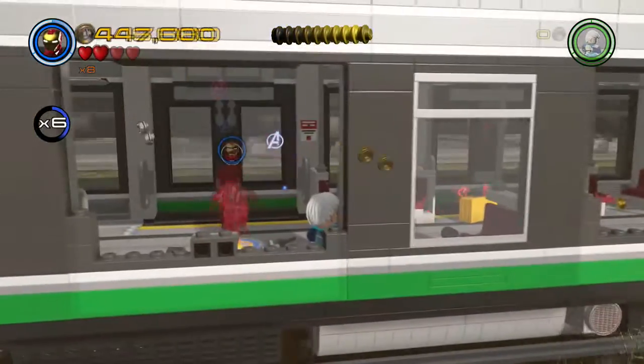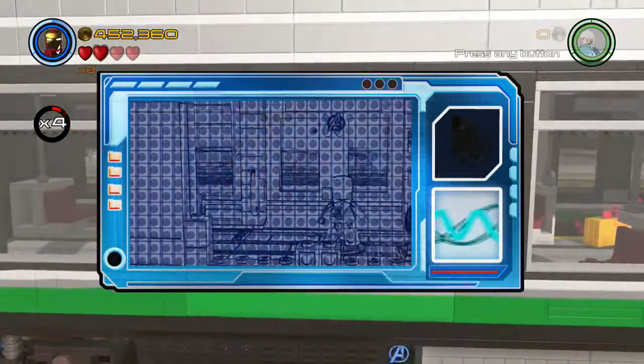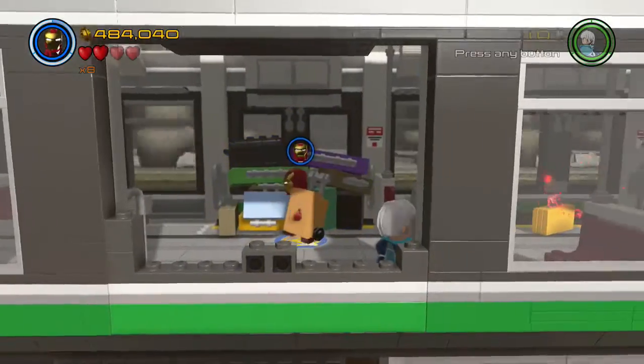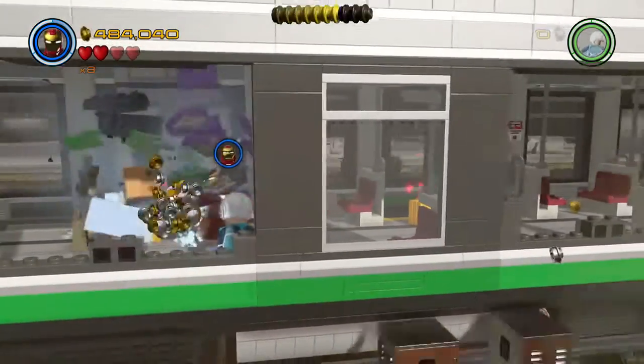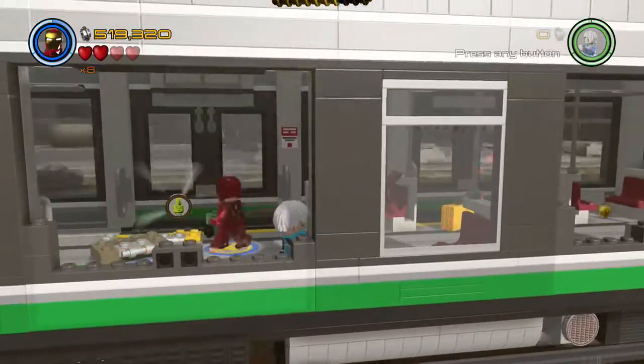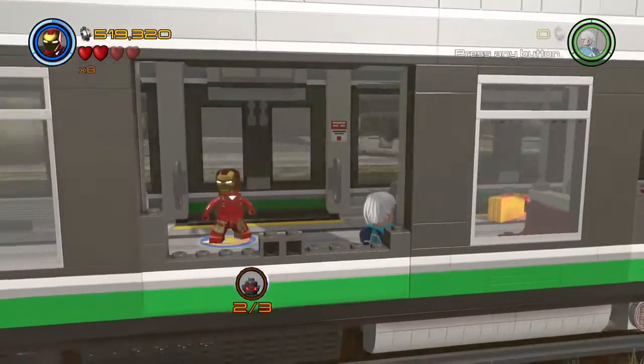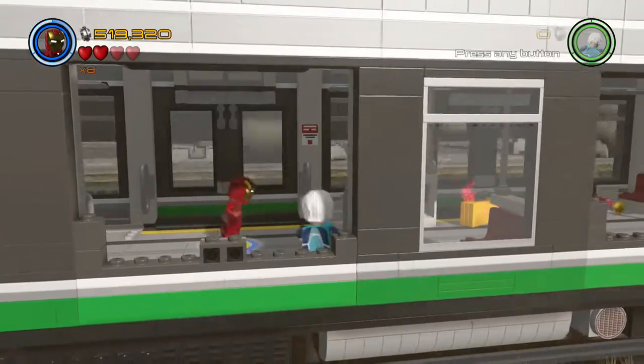As you make your way to the next cart there is an area to scan. Break the boxes and pick up the second character token. And next to that is the third piece of luggage.